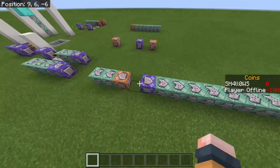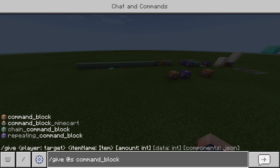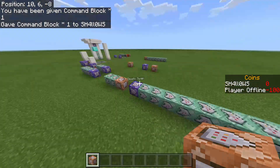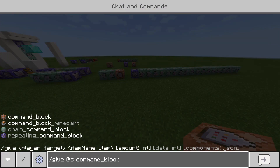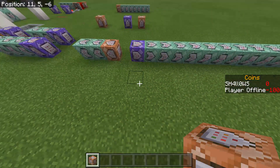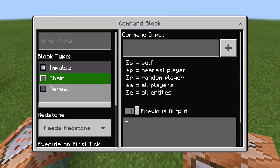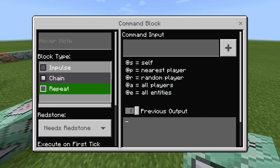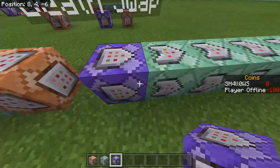So if you're new to commands, you're going to need to get a command block first. How you do that is you go into chat and type in this command: /give @s command_block. Once you have that, you're going to need two types: the repeating command block and the chain command block. You can just place it down, switch it over to chain, pick block that, switch it over to repeat, pick block that, and now you have your command blocks.